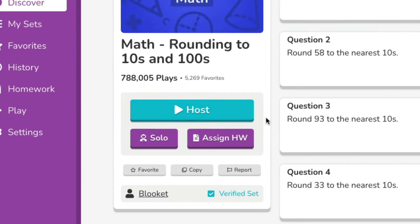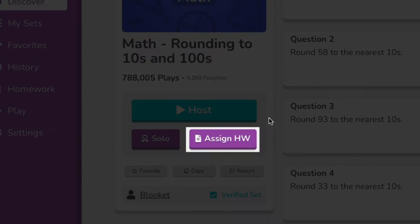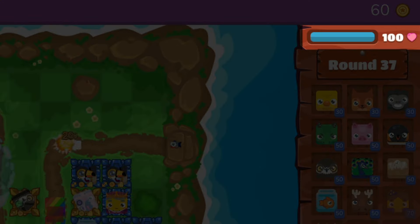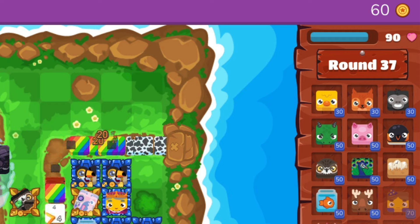You can play both Tower Defense and Tower Defense 2 solo or assign them as homework as well. In this variant, players have a set amount of health, and as evil Blukes slip through their defenses, they lose that health. The player who survives the most rounds wins. These are some of our most popular games for a reason, so definitely check them out.